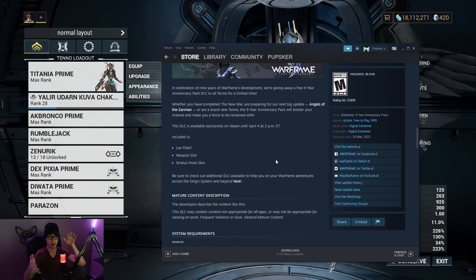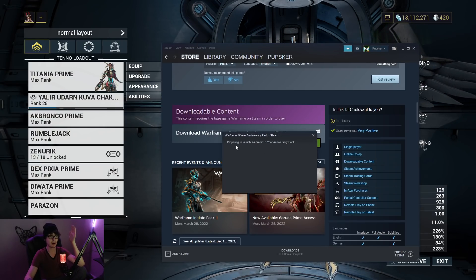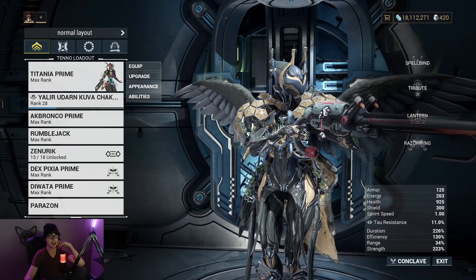If you have Warframe on Steam, just go on it and click Download. From there, it'll be preparing a launch or downloading the 9th anniversary pack, and then you'll just get it.